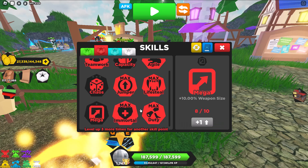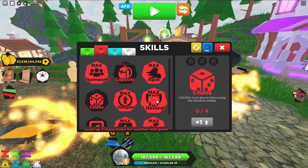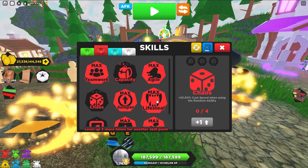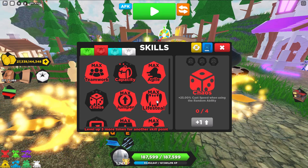Mega — level it up. Why not have bigger weapons? Chaos is good, but if you get stuck on Polar Vortex, you have to wait five seconds before you can spam again, so that kind of sucks.